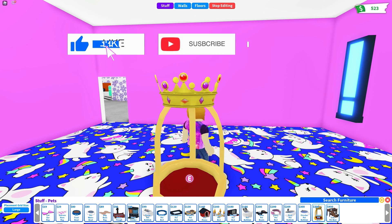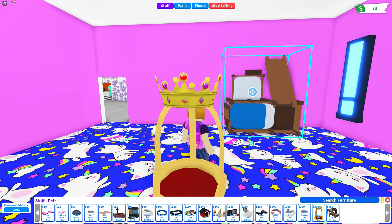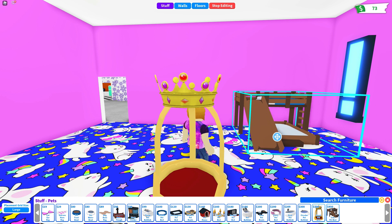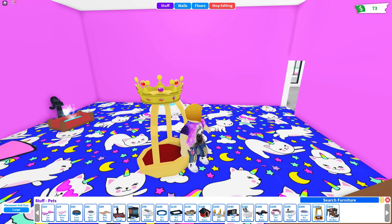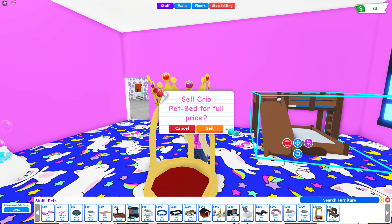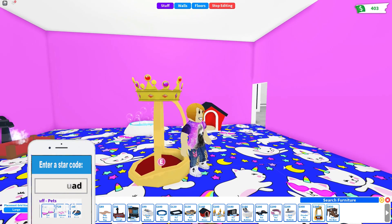Oh my gosh, look at this crib pet bed — what does that look like? It looks amazing, like so much fun! There's like a little spot at the bottom for your little baby pets. And maybe I should get somewhere they can chill out — sometimes pets get really scared in a thunderstorm. I'm gonna put this in here because I know my dogs in real life get scared. It's just somewhere they can hang out if they get afraid.